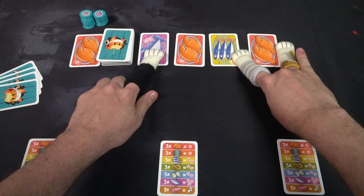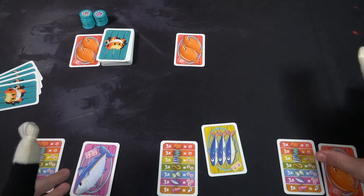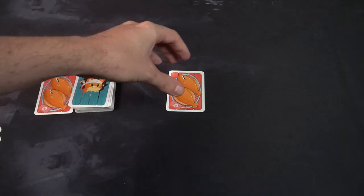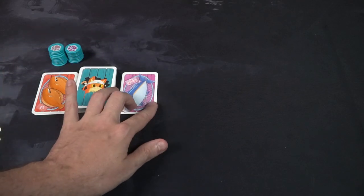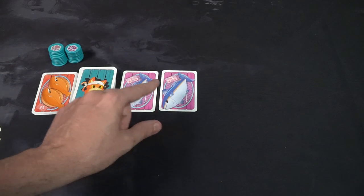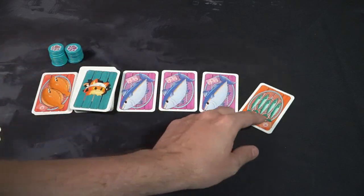Basically, you're either going to get something or you're going to discard something. Then one player is going to take the card closest to the deck and discard that card, and then you'll refill the rest of the cards, equaling the number of players plus one — in a six-player game, that's seven cards. Then once again, three, two, one — placing your paw on the fish. If somebody places their paw on the same fish that you did, that is going to go away.